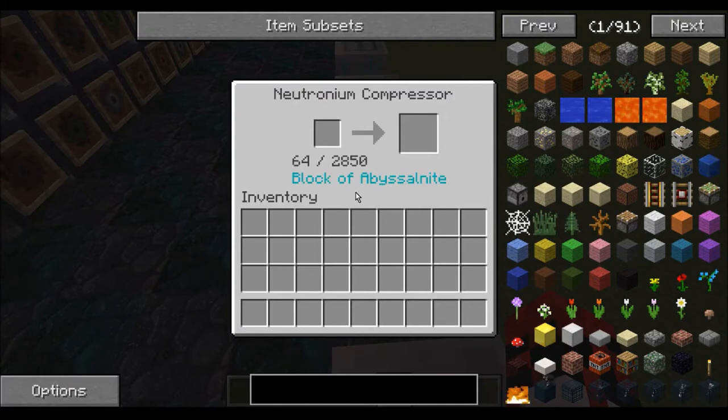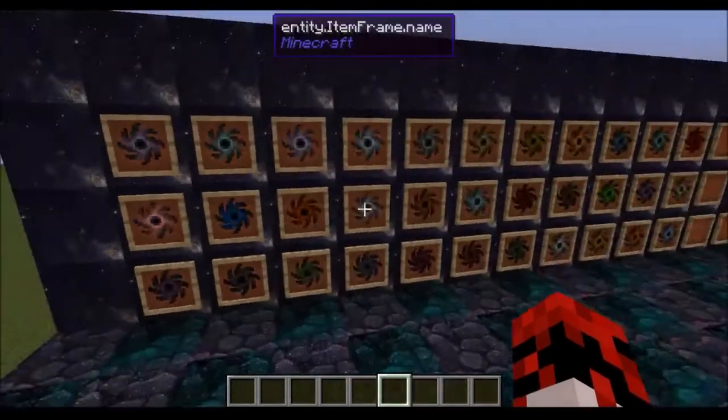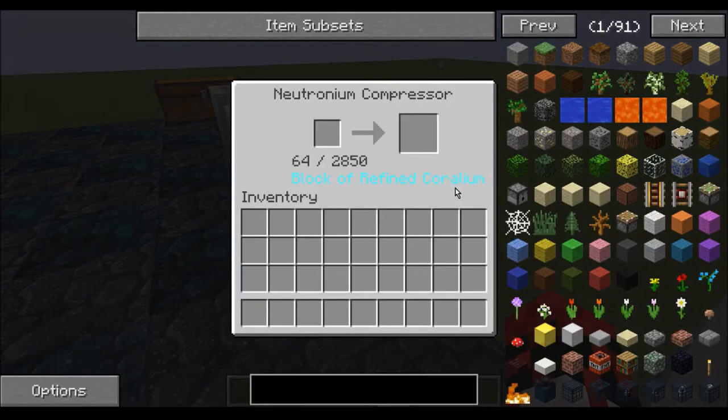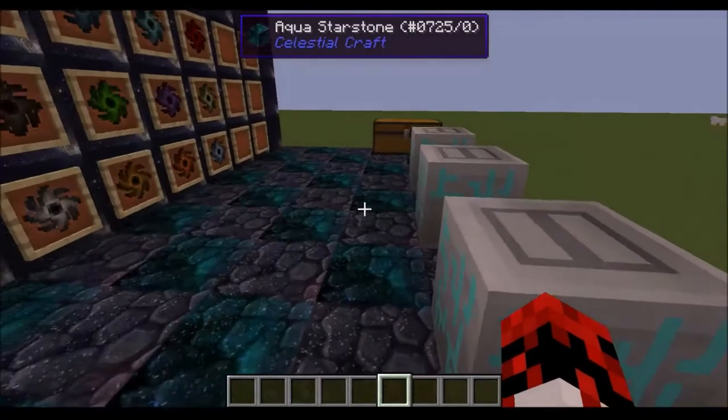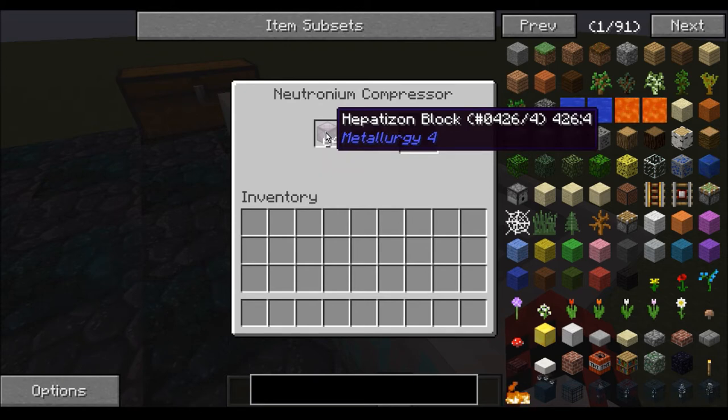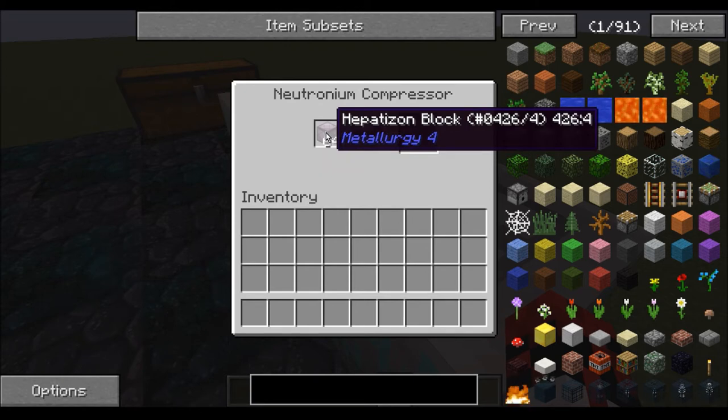Block of Abyssal Night — I know where that's from, that's from AbyssalCraft. If you really know your AbyssalCraft, you'll know that there's a little bit of a question with that. Block of Refined Corallium — that's also from AbyssalCraft. And again, question it. Oh, what's this? This block here isn't being turned into a singularity. This is Hepatizon from Metallurgy 4.